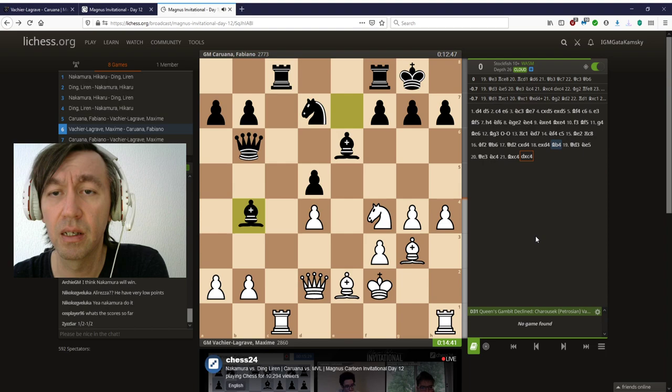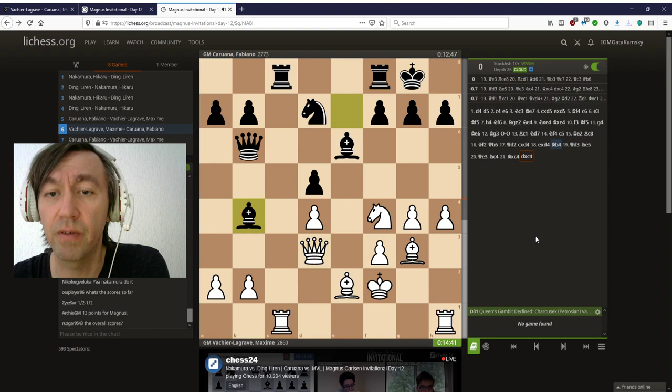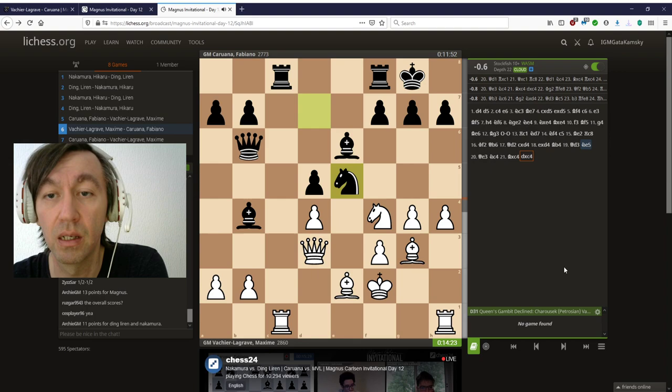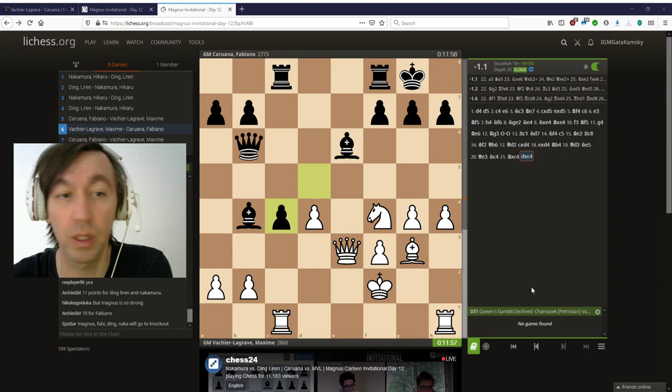He doesn't look very happy playing in this tournament, probably not realizing how long this is going to be. I don't know why he allows knight e5 — why not play queen e3? It makes perfect sense to block this diagonal, instead of allowing black to bring the knight with tempo. Black gets a perfect structure — three versus two on the queenside — and black is better. I expect Fabi to win it very comfortably.